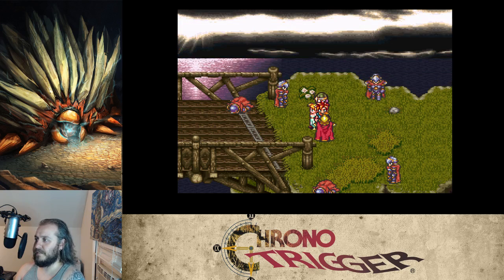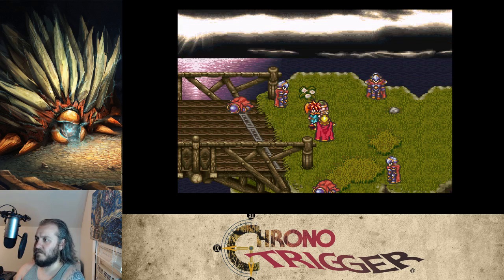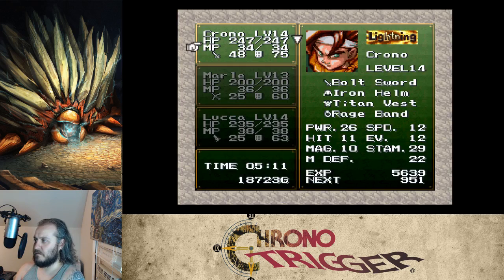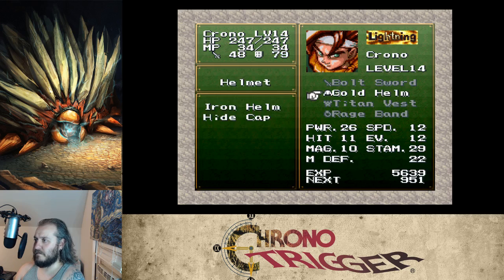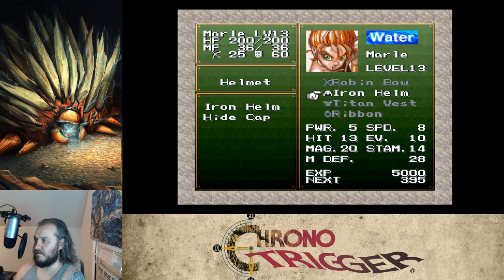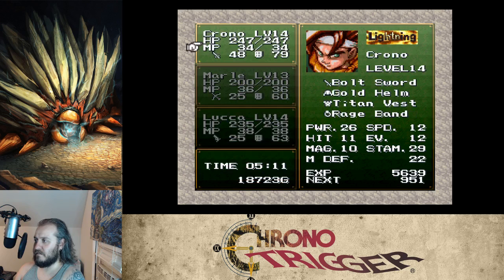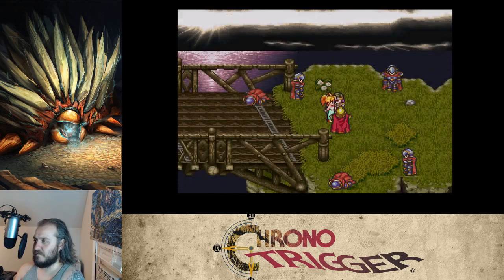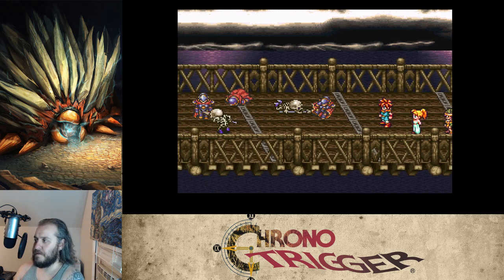'Knights of the square table — we shall destroy Magus's troops and bring honor to our king!' We assist the troops. 'We are eternally in your debt. Take this with you' — a gold helm! We swap that in. Both Luca and Marle are still wearing iron armor, but Marle has the Taban vest and Luca has the titan vest, so they're fine.